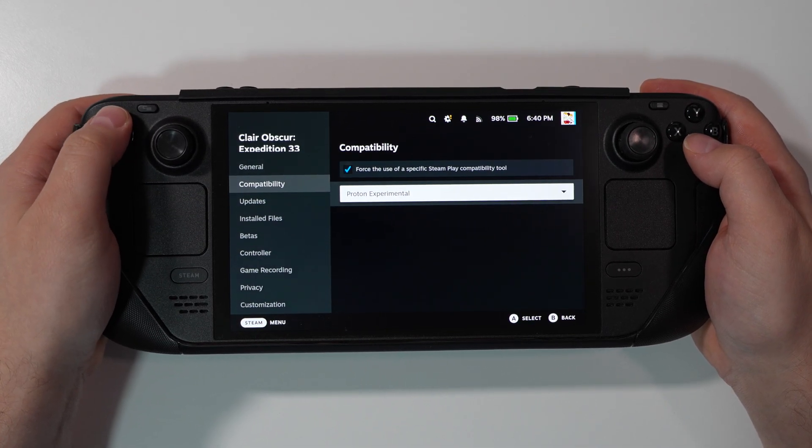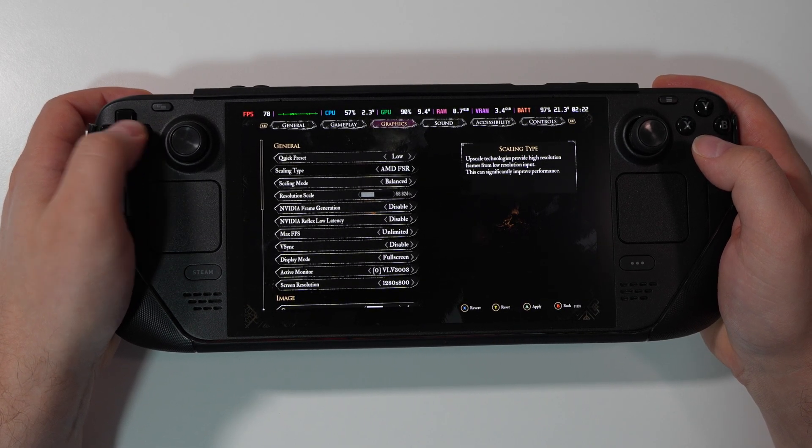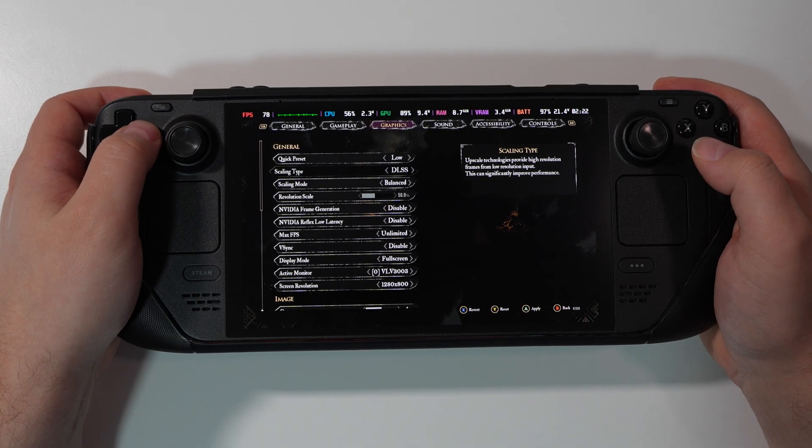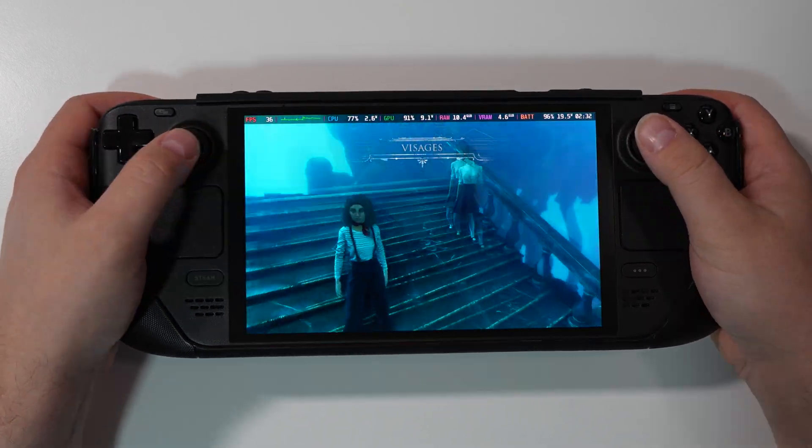Copy everything I mentioned and we're using Proton Experimental. As you can see, we now have all possible upscalers to choose from. We're going to test FSR Balanced at the lowest possible settings right now.